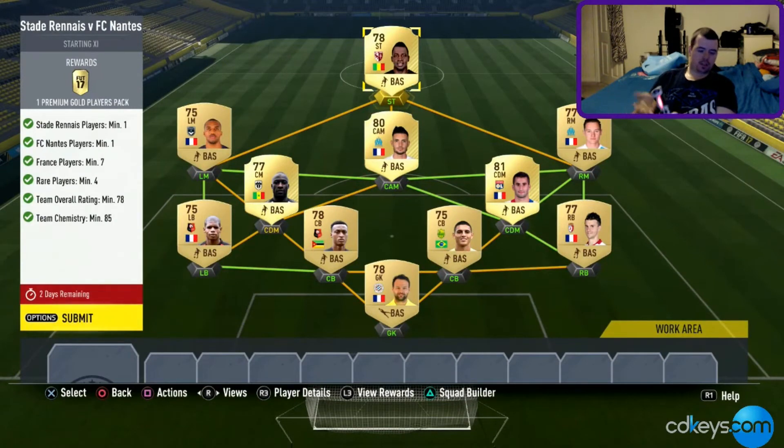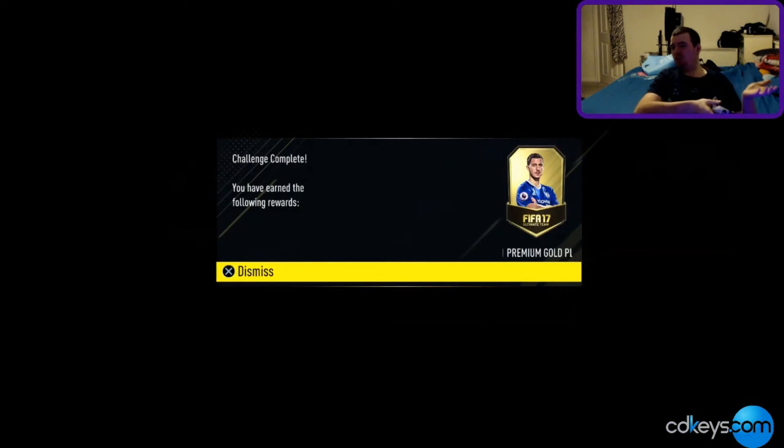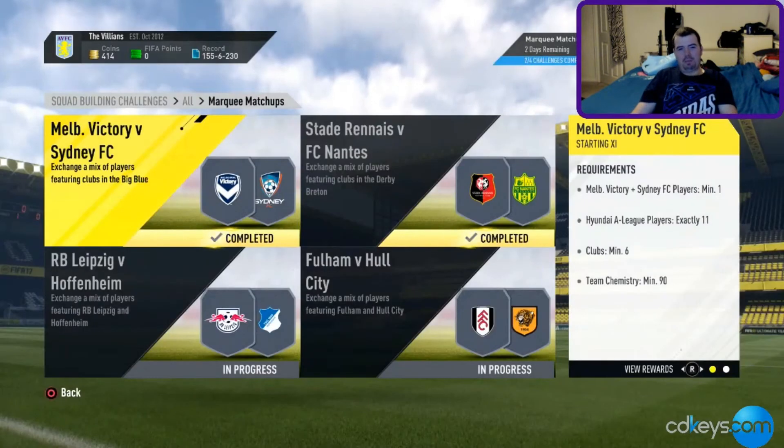Because of the Nantes player's price this squad is going to cost you about 13,000 coins, which is a lot of money. But you do get a Premium Gold Players Pack out of this one, which is a 25k pack — so on one hand it's decent, on the other it isn't. You might want to wait for the Nantes player to come down a bit in price, as he's the expensive one and also the cheapest Nantes gold available.